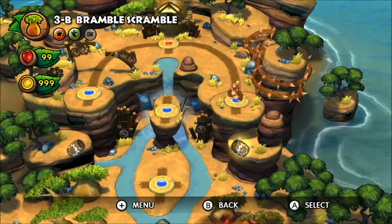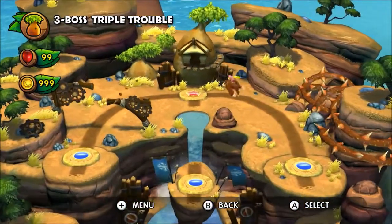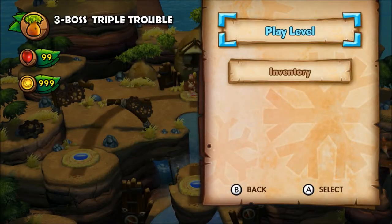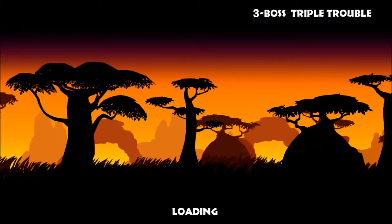Hey, and welcome to part 27 of our walkthrough of Donkey Kong Country Tropical Freeze. We just finished up level 3B, and now we're heading on to the Island 3 boss, Triple Trouble. We'll see how we're going to end out the Bright Savannah Island in just a moment.